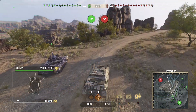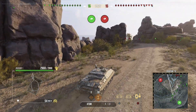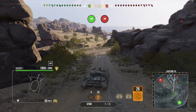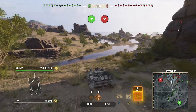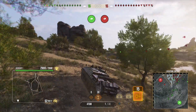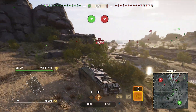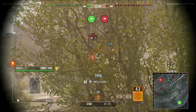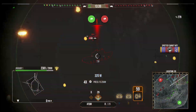Missile launchers dealing this much damage are annoying, but it's not the worst considering we don't have artillery in Cold War, which is nice. This is kind of like the equivalent of artillery in Cold War, even though in World War II artillery could deal more damage in one shot. This is a standard battle with the spawns in the northwest/west and southeast, slightly different from the usual northeast/southeast. I pull back behind the bushes to avoid being detected.